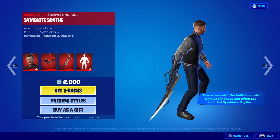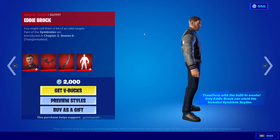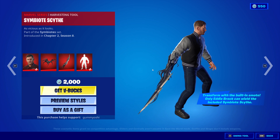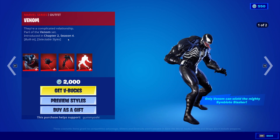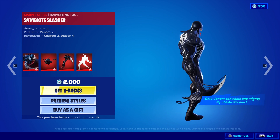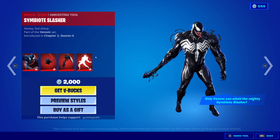The other thing that we get is the Symbiote Psyche, and this thing is absolutely cool. Only Eddie Brock can actually wield the included Symbiote Psyche, so you cannot buy this pickaxe on its own. If you want to get the Symbiote Psyche, you can only get it by buying the Eddie Brock skin, solely due to the fact that this is Venom's pickaxe, and that means that only Eddie Brock can actually use it. I do not believe that you can actually use this pickaxe with the other Venom skin — I'm fairly sure that these guys actually have separate pickaxes, but this guy, of course, has his own exclusive pickaxe.